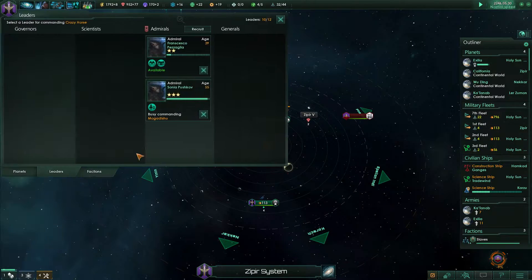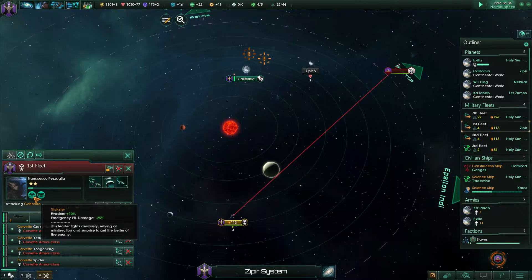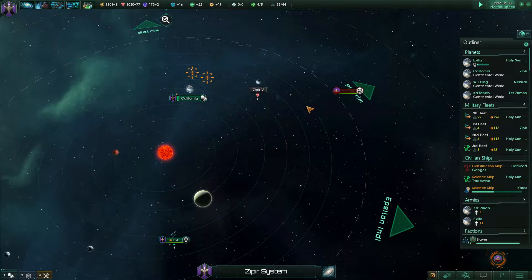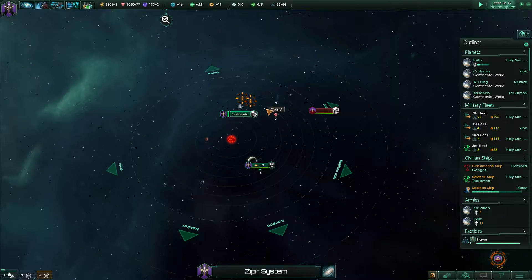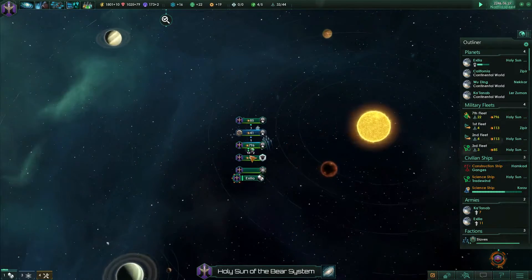Taking out that wormhole is crucial. These guys aren't going to be able to do it too well. They could easily just pour in while I'm trying to destroy this. It could be considered a trap but I don't think the AI is that smart. I haven't actually faced another wormhole civilization yet, but I've no doubt that they're as strong as I see them to be.